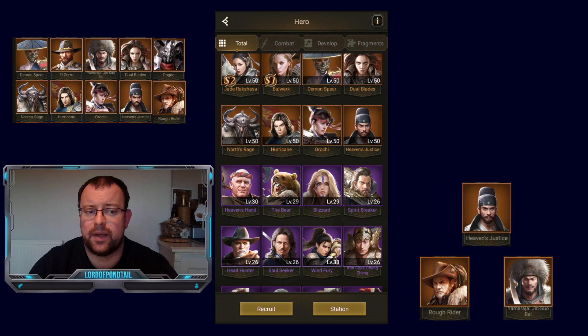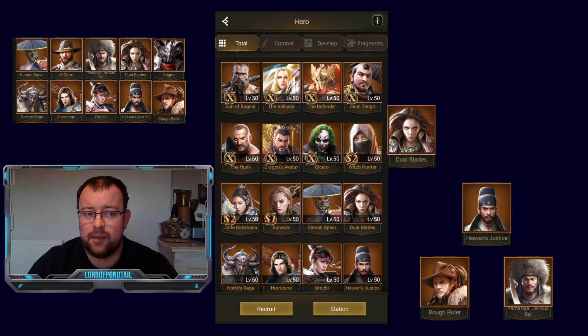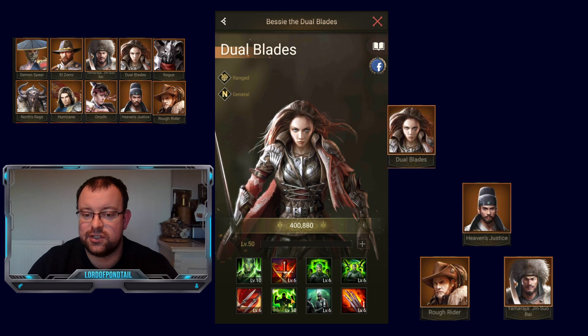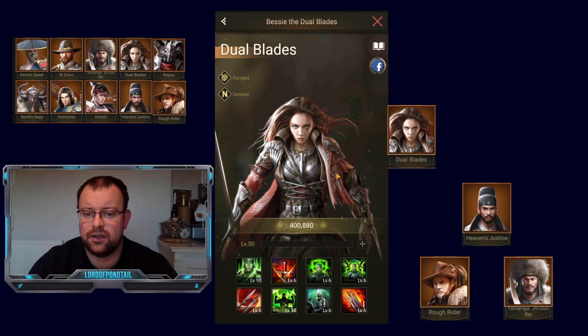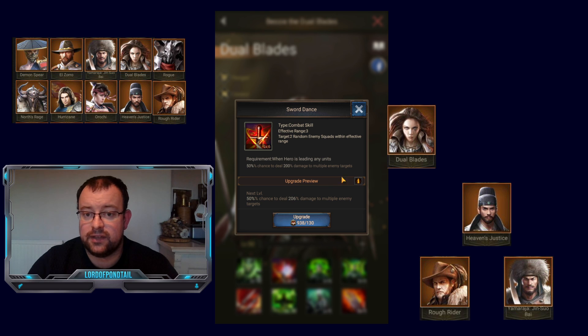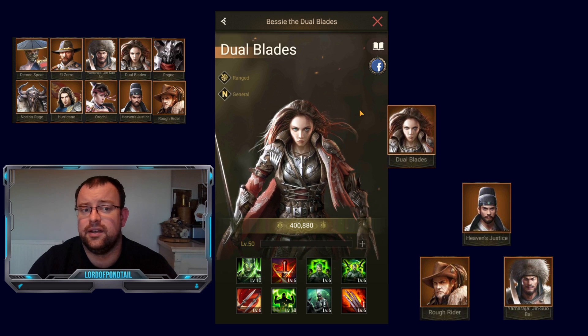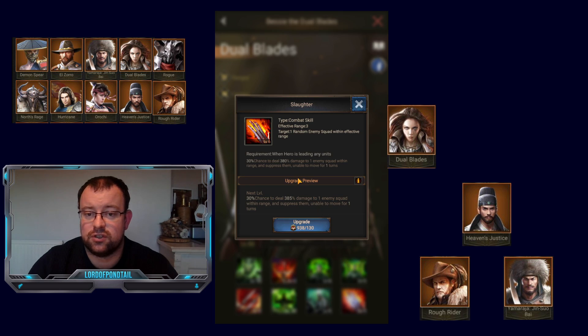The next group I want to talk about — I found it really hard to separate these heroes, which is why I put them together. The first hero is Dual Blades, a middle row hero. She's got extra resistance on both her 6th and 7th skill. She does a really good amount of damage and her skills have good chances — her 2nd and 5th skill are both 50% chance. That's why I'd rate her higher than Heaven's Justice, because she has a good chance to do damage each time.